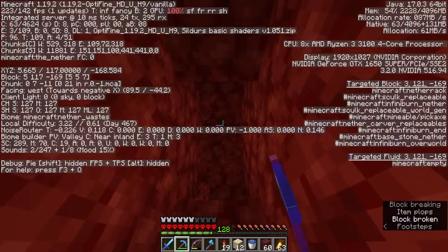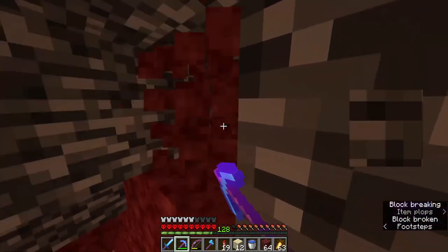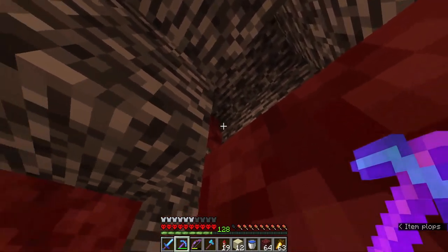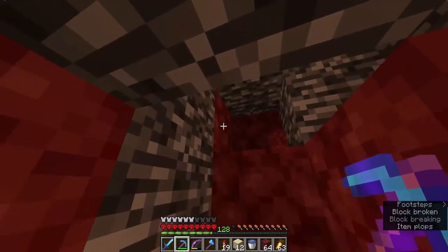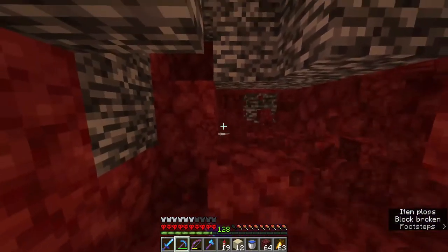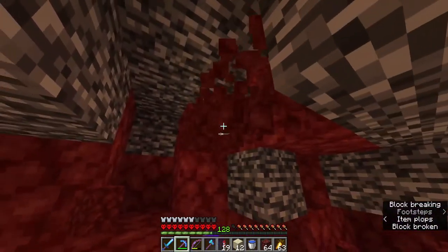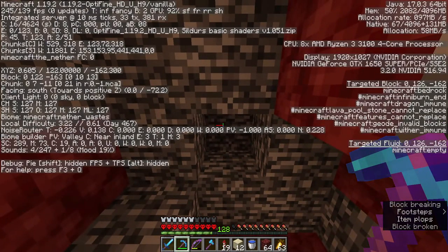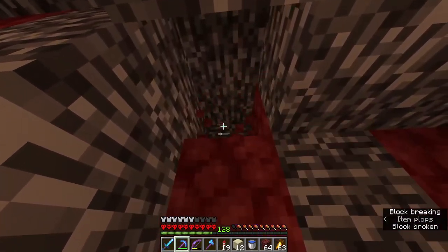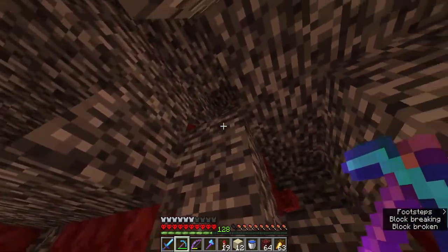The Nether ceiling is still pretty far away — not that far away apparently. Now I have to search for y=127, which is one more block there. That one's not good because there's something right here. I'm gonna have to search — that one's 127, that one's 126. I need one more pillar up here.